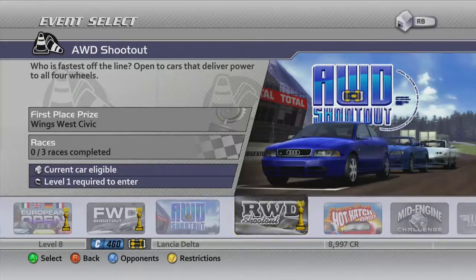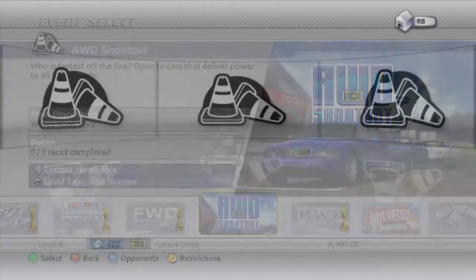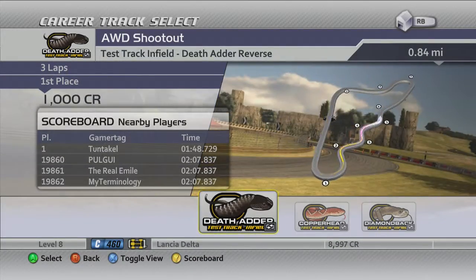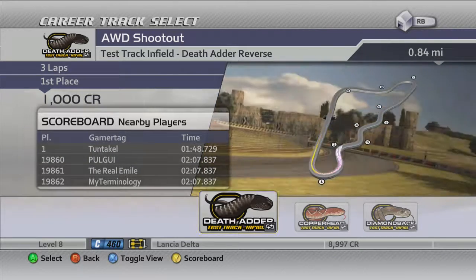Let's head into the proving grounds, into the all-wheel drive shootout. I'll read the description to you quickly: 'Who is the fastest off the line, open to cars that deliver power to all four wheels?' The first place prize is a Wings West Civic, which fans of rice will enjoy. In this we have the Death Adder in reverse, Copperhead in reverse, and the Diamondback in reverse. Let's head into the Death Adder first.